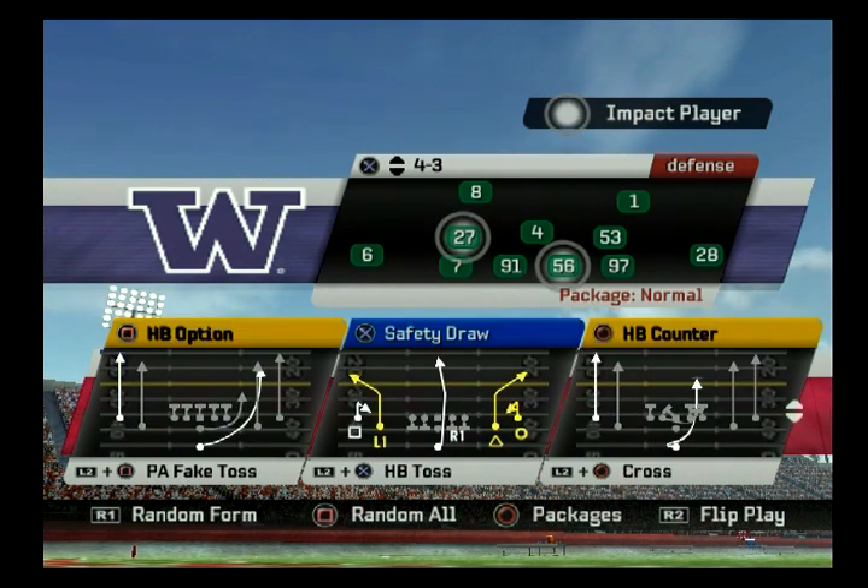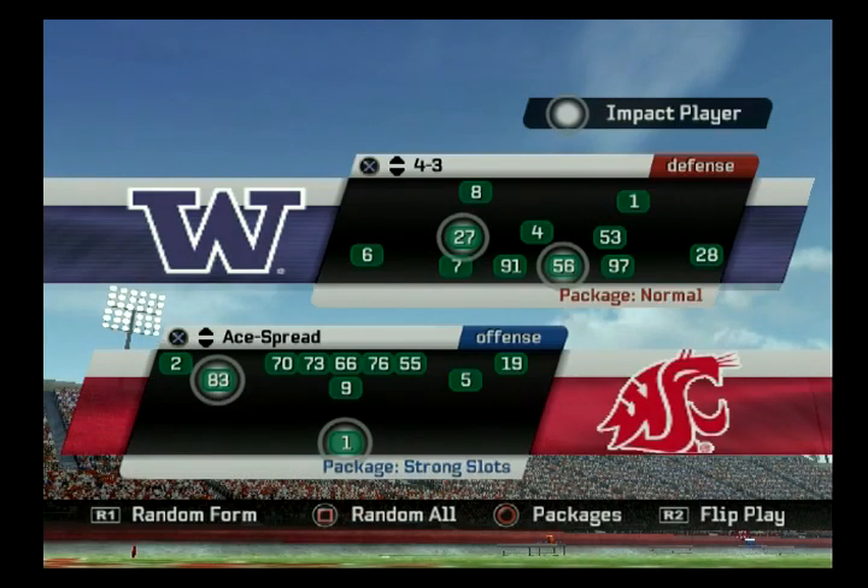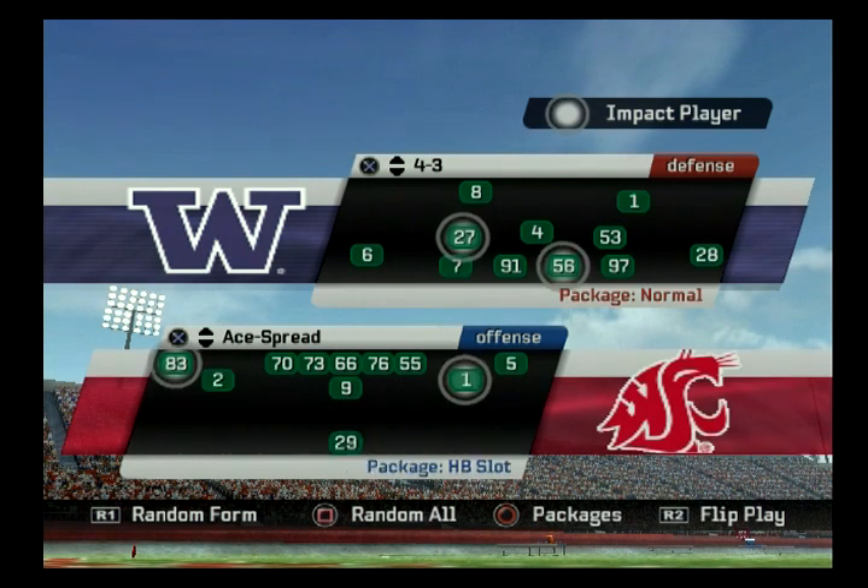I also go over sub packages. There's a total of nine sub packages. You start with normal and you got strong slots, halfback slot, backup quarterback, tight end slot, halfback sub, fullback, wide receiver strong, quarterback slot, and so on and so forth.